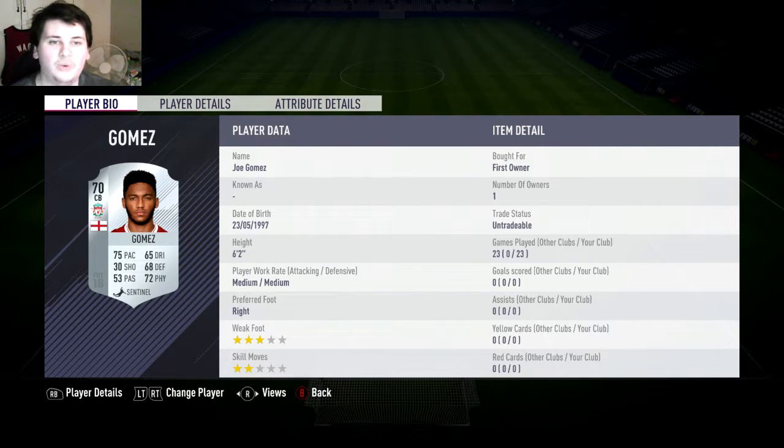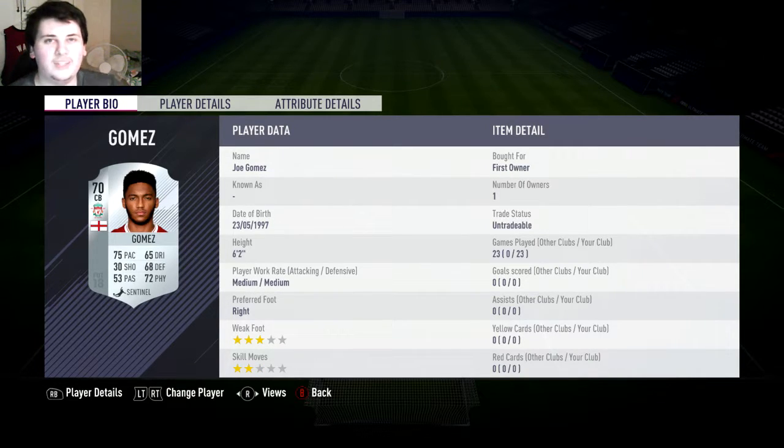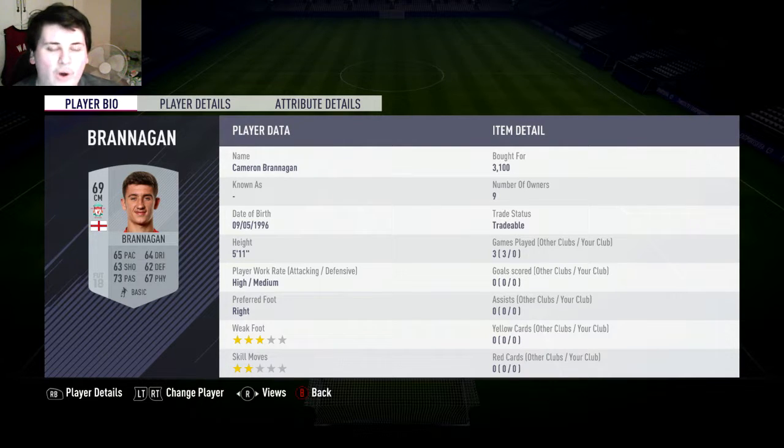At left back we have Joe Gomez. The reason I'm playing Gomez at left back rather than centre back is because the worst left back Liverpool have is actually Robertson, and I don't really want to have a gold in the lineup to start. We're running a 4-4-2. At right mid I have Ejaria - there was a right winger who was worse, an American, but he's extinct on the market, so we've gone with Ejaria. At right centre mid we have Cam Brannigan, now at Derby County on loan I think - correct me if I'm wrong.